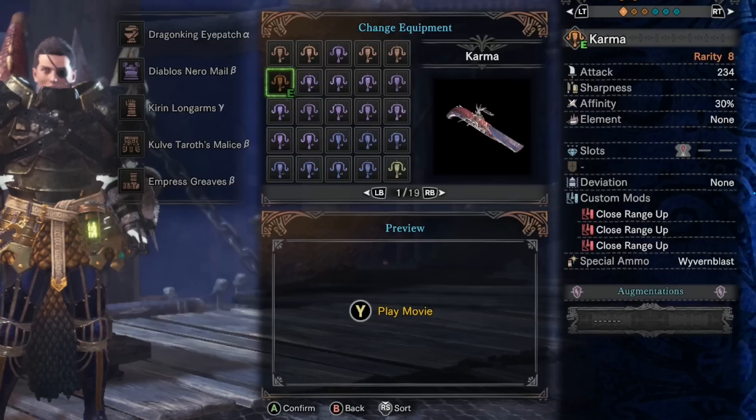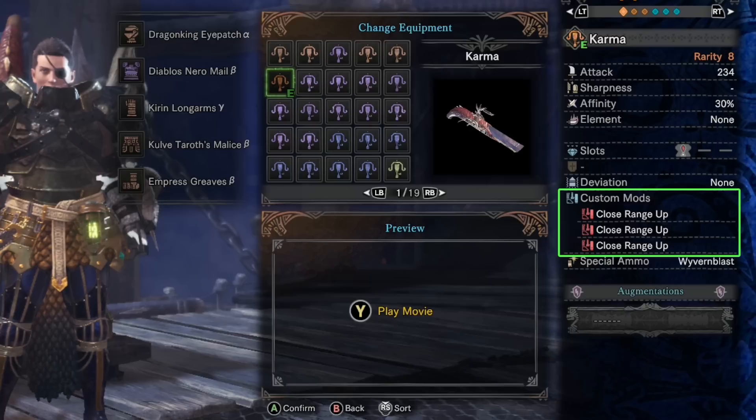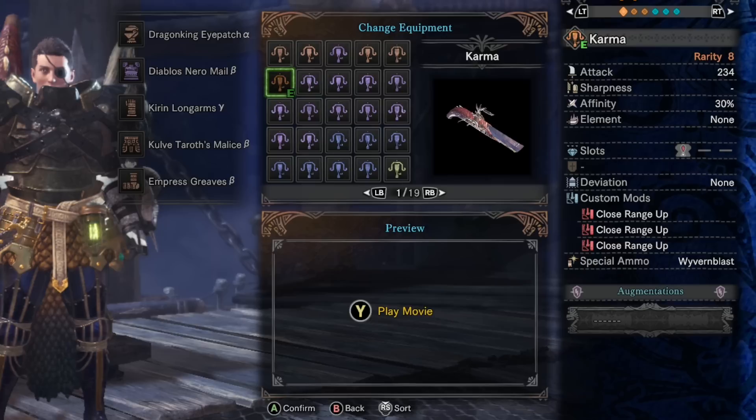The deviation is none, which is nice but not critical. For custom mods, I went with close range up times 3, because the normal ammo already has good attributes — low recoil and fast reload speed. With 3 close range up mods, when you get close to the monster you'll get a nice damage bonus. The special ammo type is Wyvern Blast, as all light bowguns have.